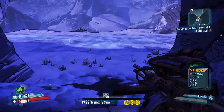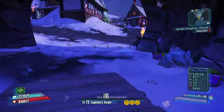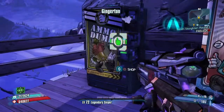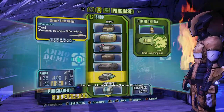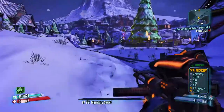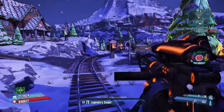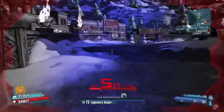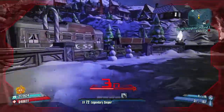Sniper Zero is actually kind of powerful — more powerful than I thought it'd be. We did kill him in 18 Critical Ascension shots. I'll show you what Critical Ascension is in a minute, but I think I will do some kind of build guide for Sniper Zero.